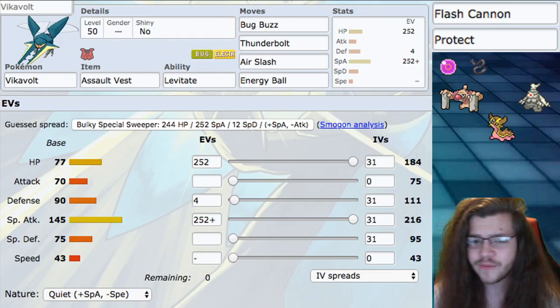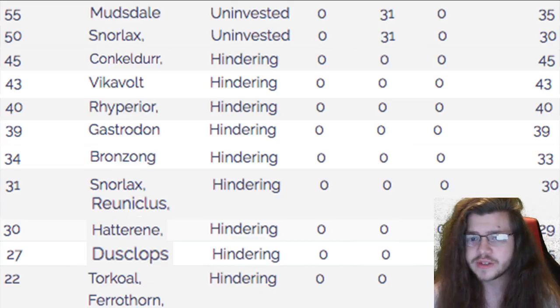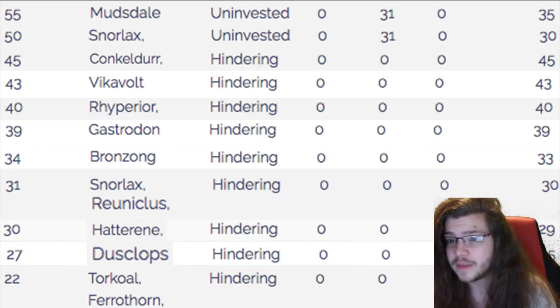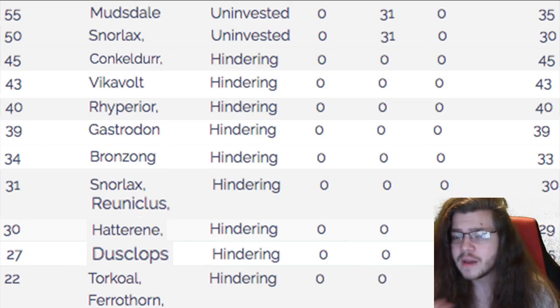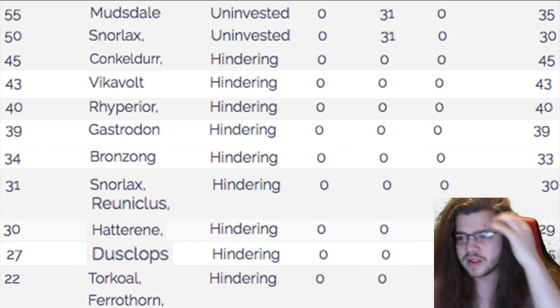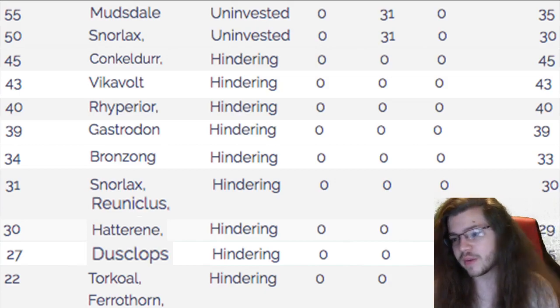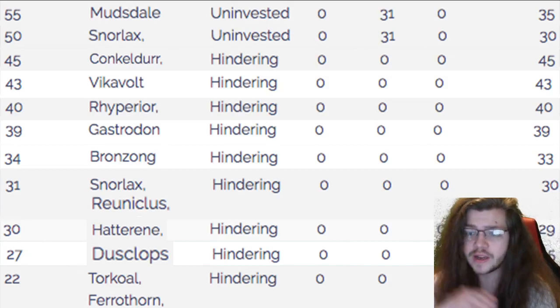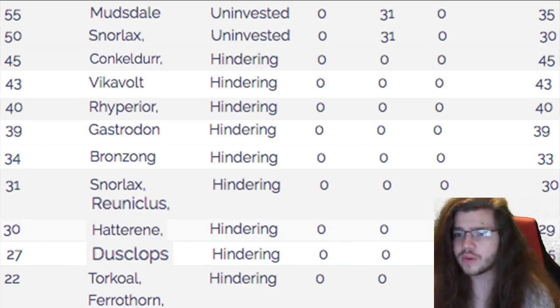For speed tiers, we're at base 43 — fourth from the top of the trick room relevant Pokémon. A couple of things outspeed us: Conkeldurr, Snorlax, and Mudsdale. Typical Mudsdales and Snorlaxes can underspeed us, however typically you'll see them uninvested or with a little bit of speed investment. Conkeldurr is always going to be outspeeding us when trick room is not set; when trick room is set we outspeed all of those.